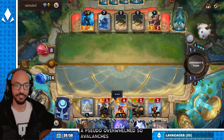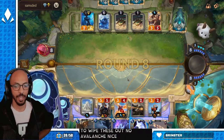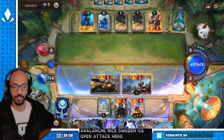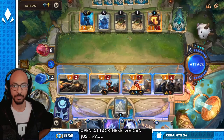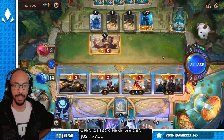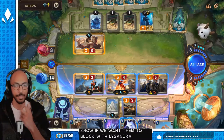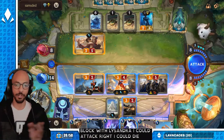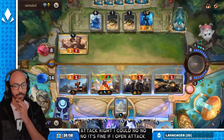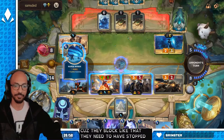It's a pseudo-Overwhelm. Avalanche is terrifying here. Nice — no Avalanche. So we get a nice open attack here. We want them to block with Lissandra. I could open attack — no, it's fine. Because if they block like that, they need to have stuff. Yep, Harsh Winds.